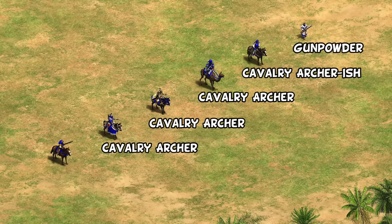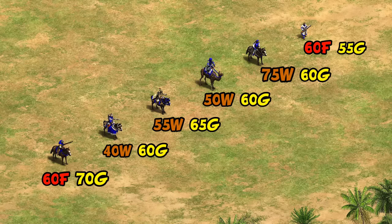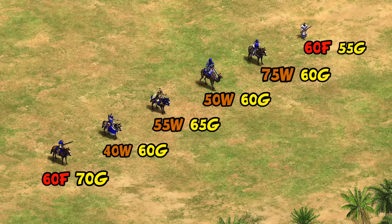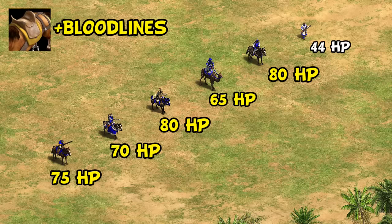Comparing the cost of these units, Conquistadors are the most gold-intensive, which is fair enough as gold was sort of the Conquistador's whole deal. They're more expensive than a typical cavalry archer, though the cost is most reminiscent of the Janissary, given other cavalry archer variants cost wood instead of food. Switching to HP, they're right in line with the others, though you can improve this with Bloodlines, bringing them up to a respectable 75 HP in Castle Age.